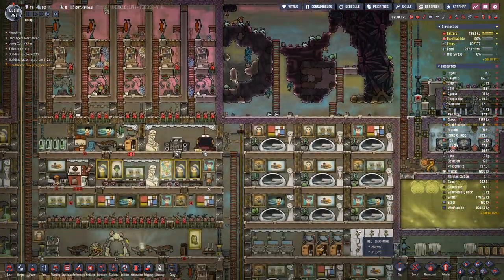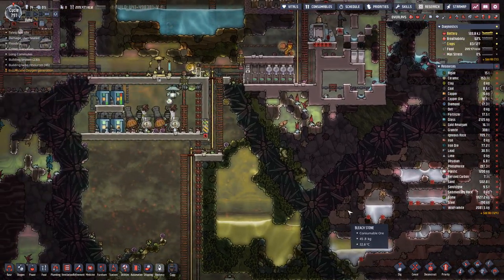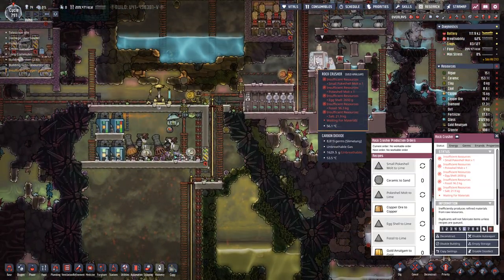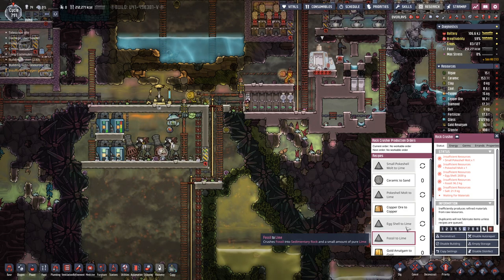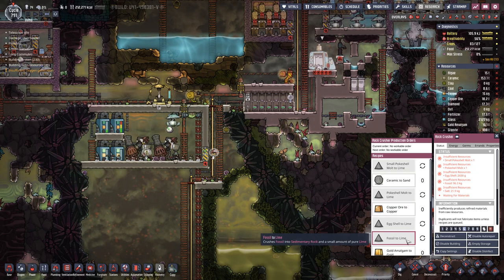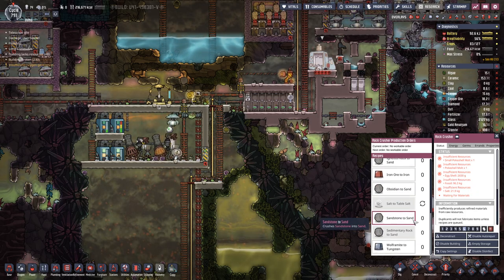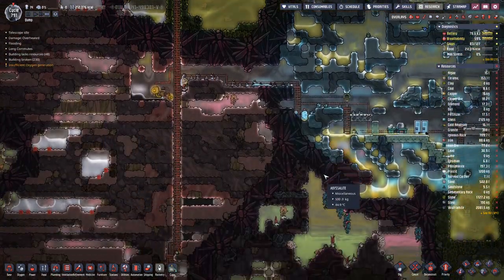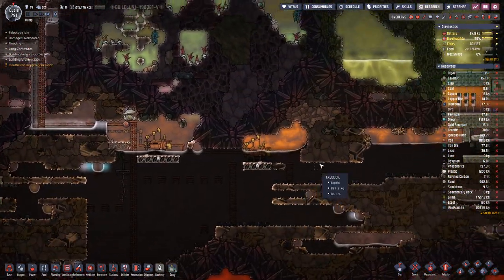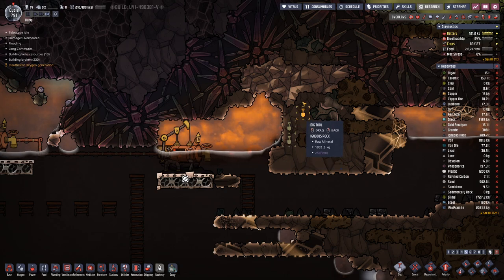To get lime, we have various options here in the rock crusher: eggshells, poke shells, or fossil. The first two — the shells — we cannot really force that, but maybe we can dig out a bit of fossils down here.